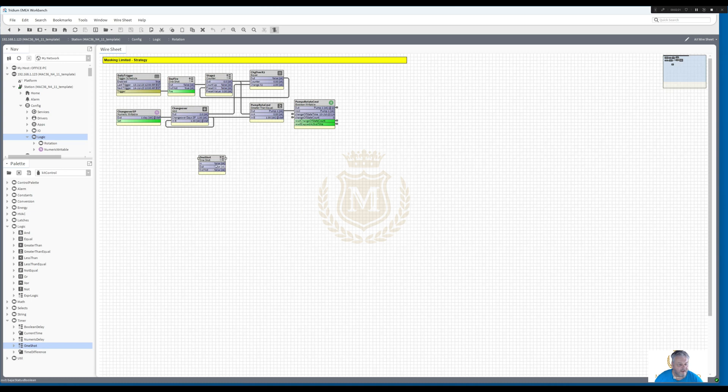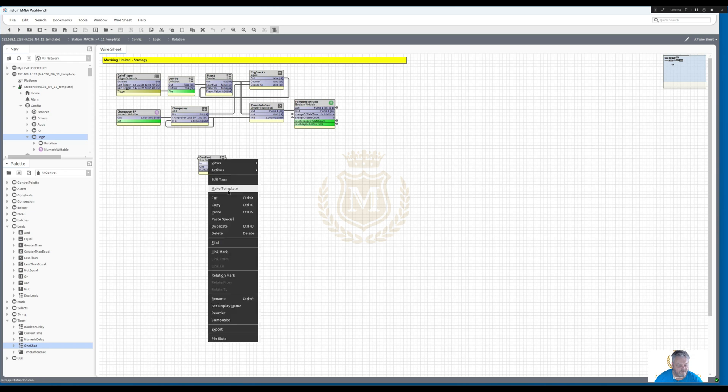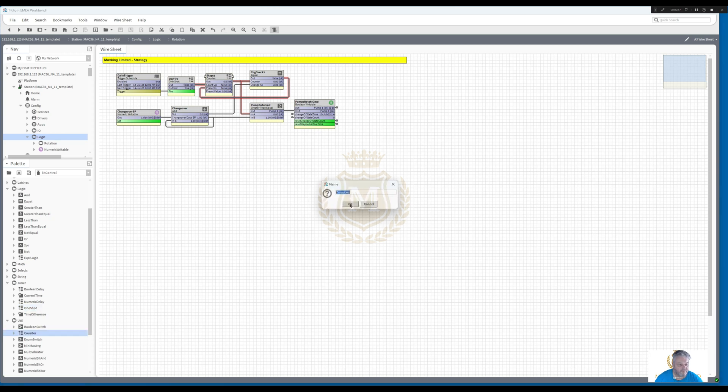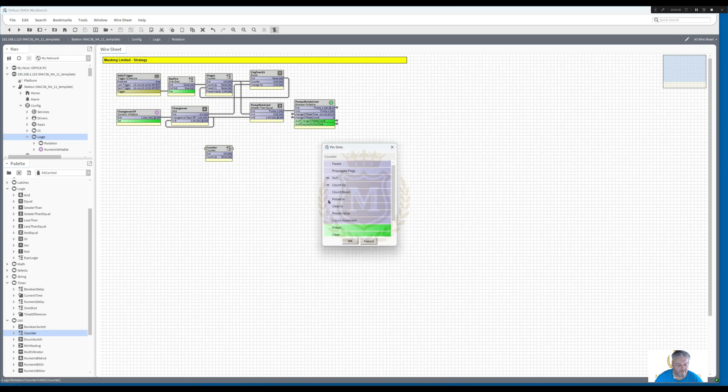This one is set for 2.5 seconds - I just didn't delete the default 500 milliseconds. Then from there we have a counter. To get your counter: utilities and this is your counter. I'm just going to expose the presets - right-click, pin slots, preset in - and I'll expose preset value as well.